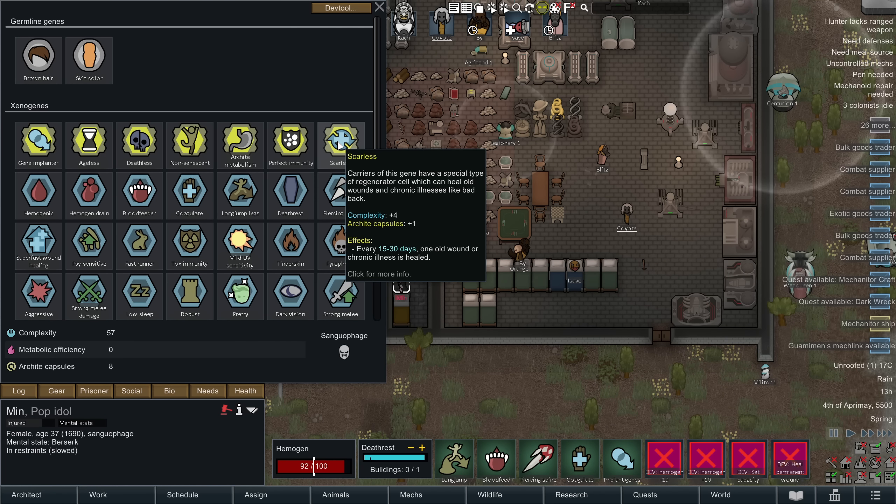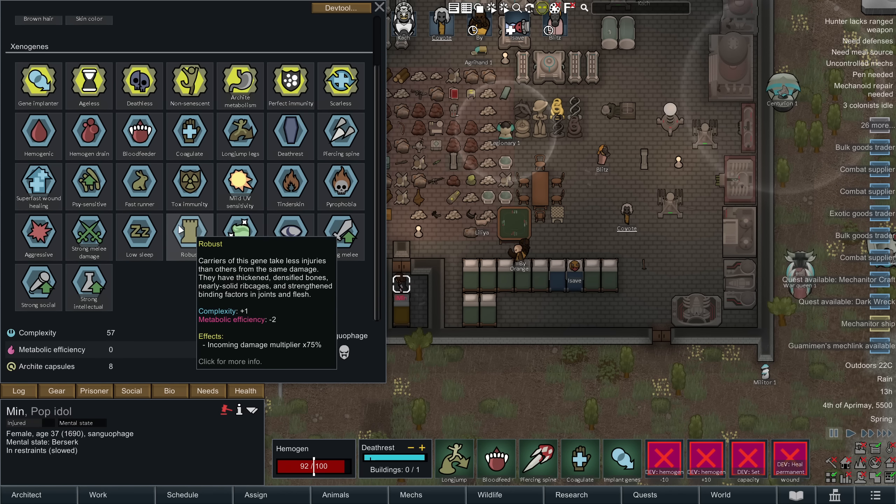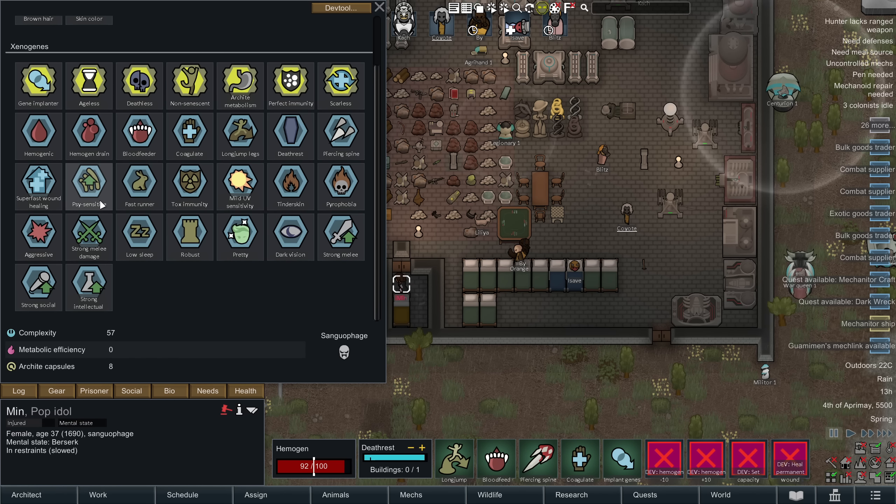All their scars disappear over time — never have to worry about scars. They also have toxic immunity, robust, fast runners by default, size sensitivity, super fast wound healing, low sleep requirements, strong melee, strong social, and strong intellectual. They're pretty much generally all around awesome, except for a few glaring weaknesses.